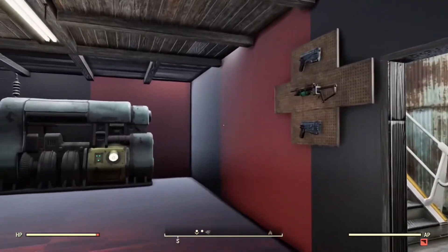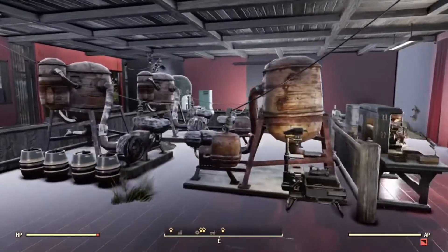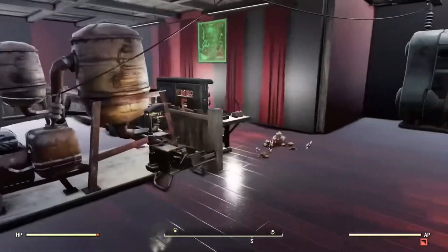Here I've also got my workbenches, weapons, fusion generators. This middle part is where it collects resources to put in the barrels that go on to the Tie Fighter, then up to the Death Star.